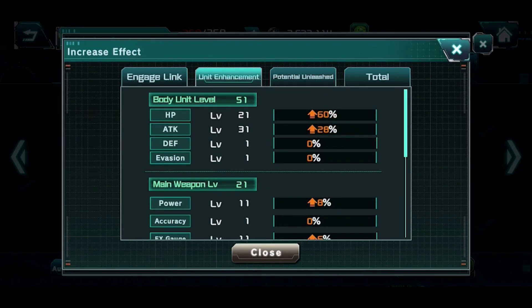Looking at the unit stats: body is at level 51 with 21/31 splits. I want to make sure we are a little bit tanky in there because this unit itself does not give you any HP on a transcendent scale. I don't really care too much about going all damage with this unit because I don't think this unit is built for that.